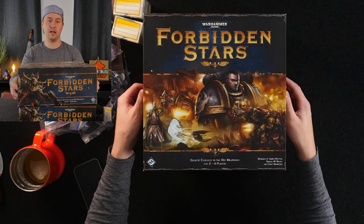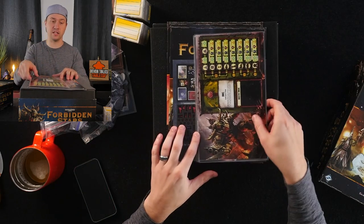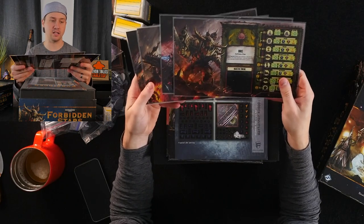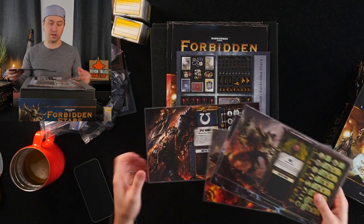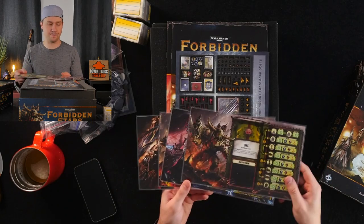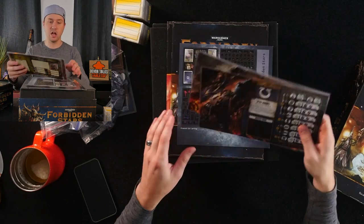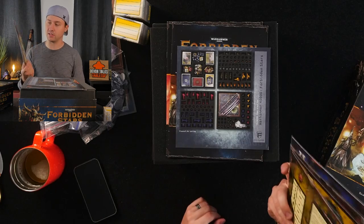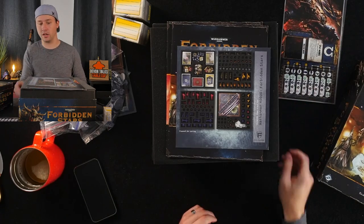I'm going to shift aside the expansion stuff for a moment to bring front and center the base game. When I say I've been upgrading this game, I'm not just talking about the expansion stuff — I've also done things to make this much nicer and prettier. What I did when I first bought this game is I started sleeving and taking care of stuff. With the base player boards — these are the four main factions — I have done quite thick lamination on these so you can put pieces on them, move them around, flip them, and they won't get damaged very easily like they could if they were just regular card stock.